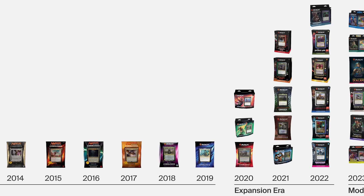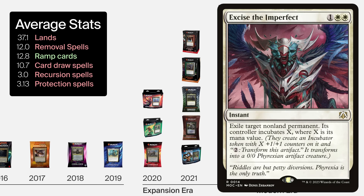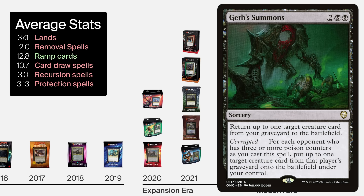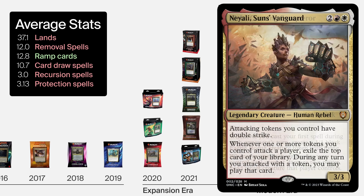And in the last two years, our current modern era — starting 2023 to present day — the design approach features a slimmer average land base, even more reduction of removal at 12 spells, maintaining strong card draw at 10.7 spells on average, even more increase in ramp to 12.8, reduction in recursion to 3 spells, and more reduction in protection to 3.13. Interestingly, a new pattern of token generation across all archetypes, even outside of notably token decks, at 5.8 token generation spells on average. These modern era pre-cons are built for action.